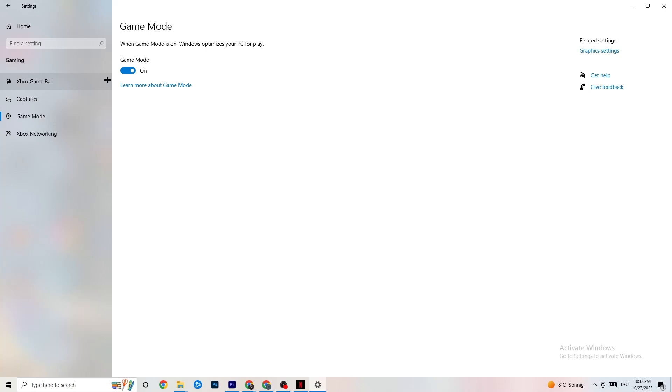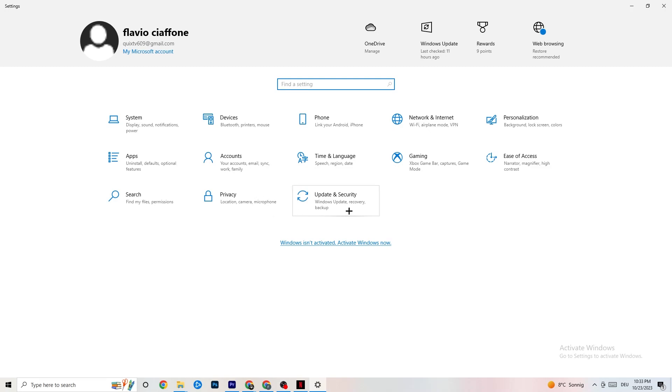Go to Game Mode — this is a little bit tricky because it won't work the same for every device. Some devices perform better with Game Mode on, and some need it turned off. You need to test it yourself: turn it on, turn it off, and check which setting works better for your specific PC.